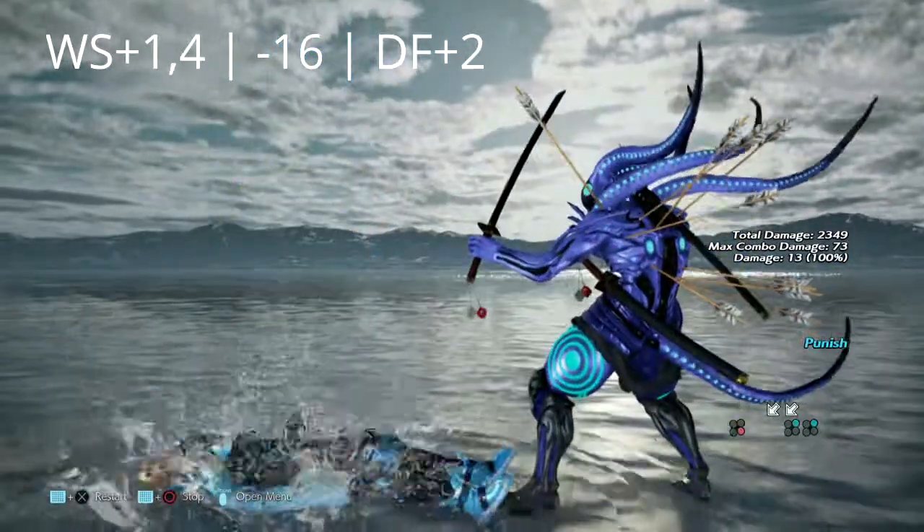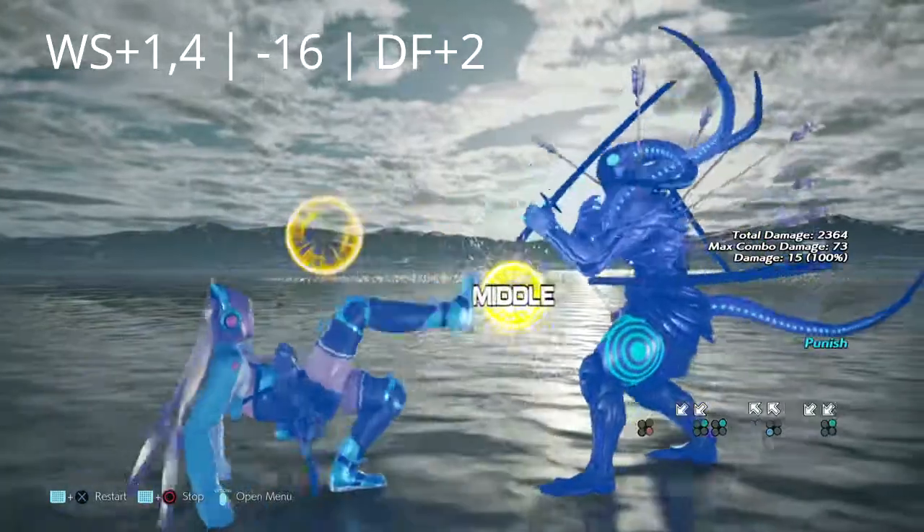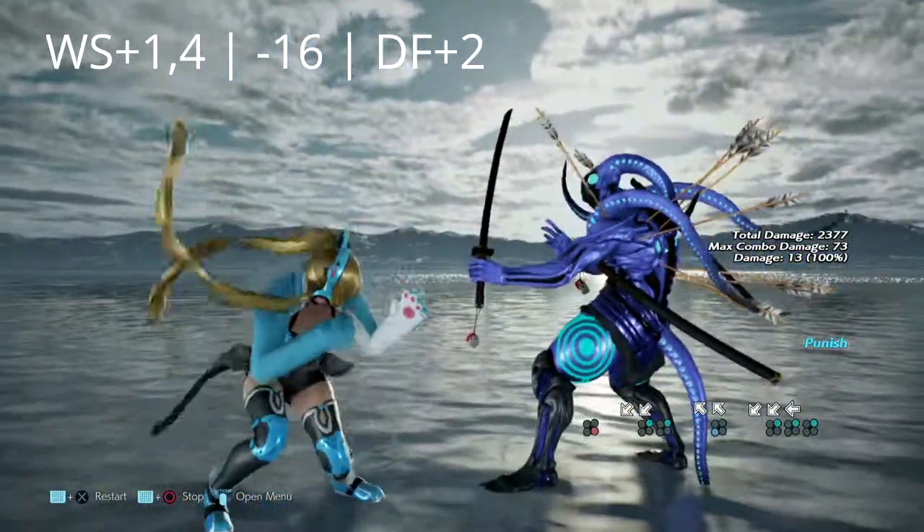Right here we have her while standing 1 into 4. It is negative 16, and Yoshimitsu can get a down forward 2 or a nice little hop knee for her troubles.